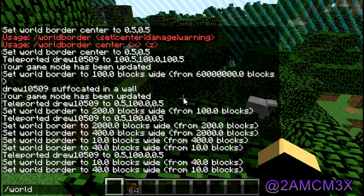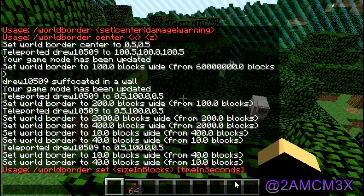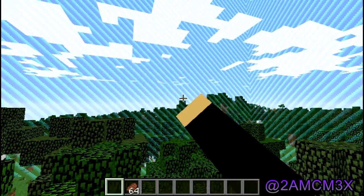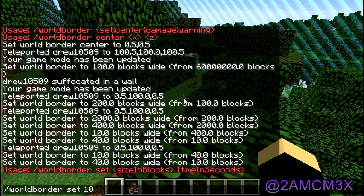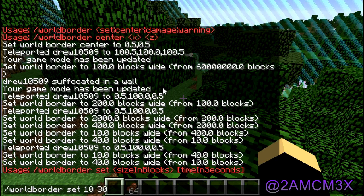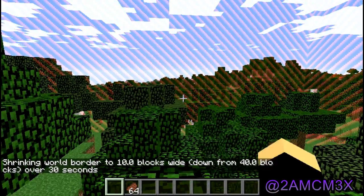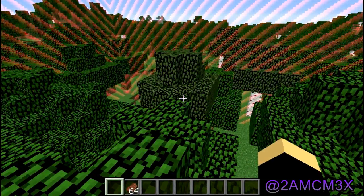So if you type in slash World Border set, the syntax is: size in blocks, then time in seconds. This is for the shrinking border. First of all, take the maximum amount of blocks the world border will be set at. Then type in the minimum amount of blocks, and then time in seconds. Let's say, for demonstration purposes, you want it to go to 10 over 30 seconds — 30 seconds afterwards to shrink down to 10. You do that, and you should see that the world border is changing color. Since I'm colorblind, partially, I cannot tell you which color that is, but that is what it looks like when it is moving.